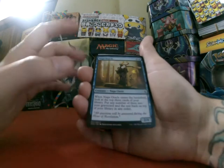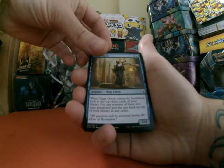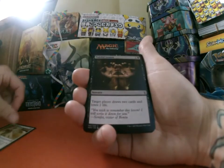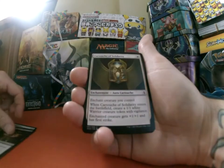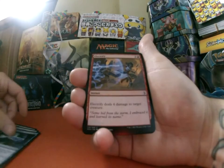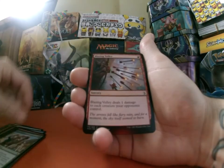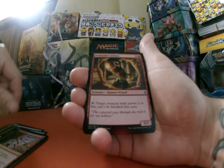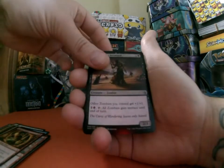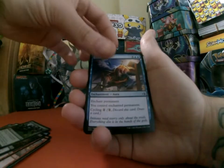Let's see what we've got in the pack today. We have Naga Oracle, Binding Mummy, Painful Lesson, Cartouche of Solidarity, Decision Paralysis, Electrify, Quarry Hauler, Blazing Volley, Pathmaker Initiate, Lord of the Accursed, Synchronized Strike, Lay Claim.